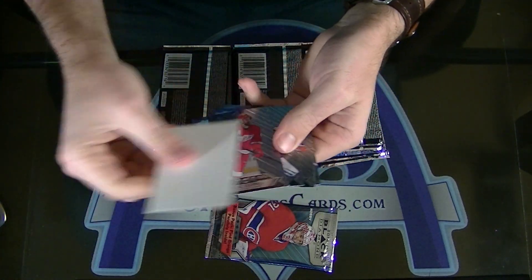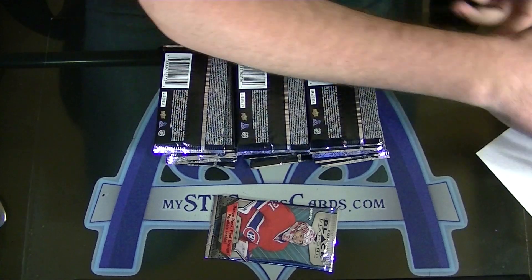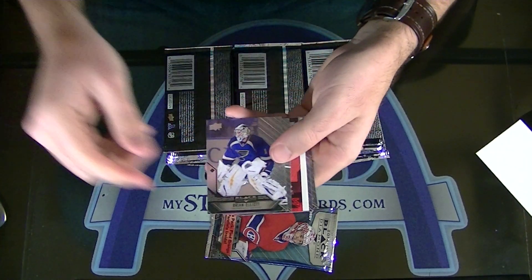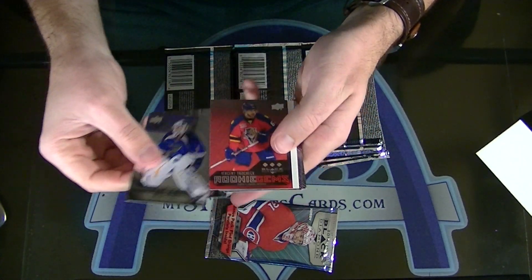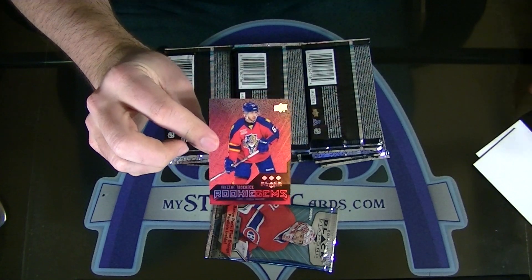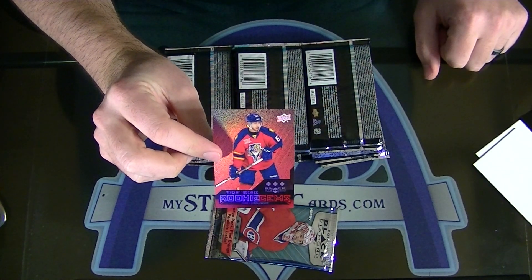We're starting out with the base pack of Black Diamond, crazy. Here we go — triple Vincent Trocheck rookie gems, the 150. Rookie gems ruby for the Florida Panthers.